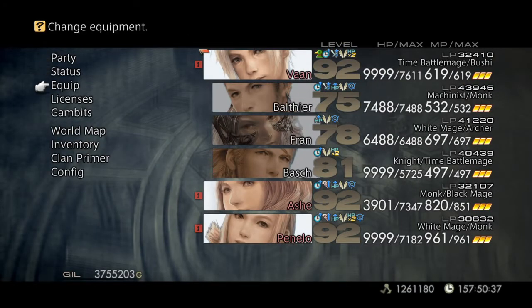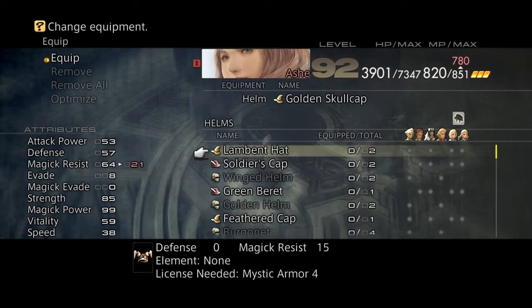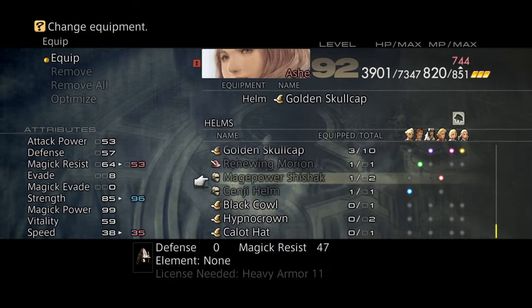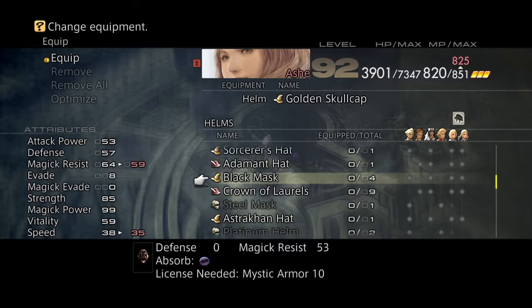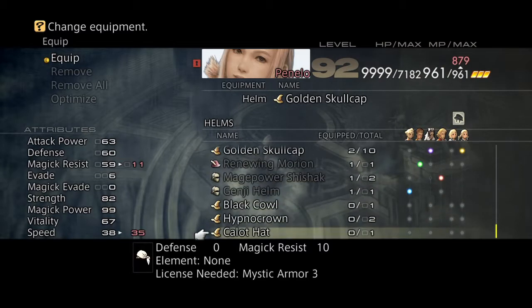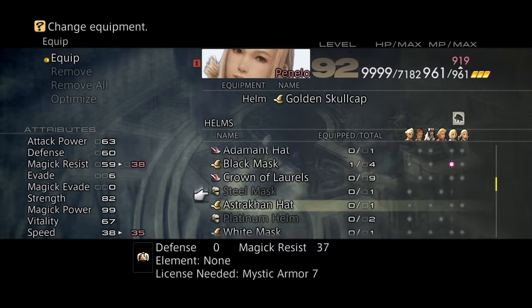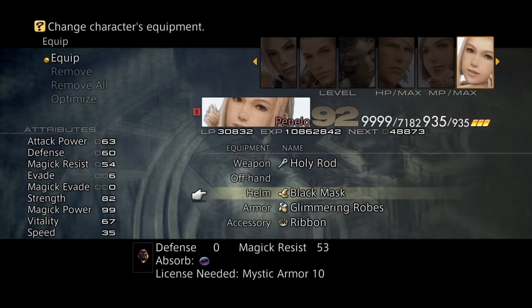Let's equip her with a Black Mask versus magic. I think Black Mask — Black Mask absorbs dark. So her magic will be a little less, but that's fine — it will absorb dark. And also Penelo: let her have Black Mask. How many white masks do we have? We only have one white mask, but luckily we have more Black Masks.